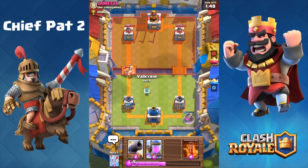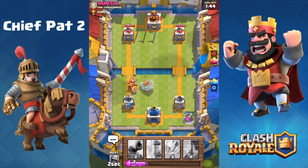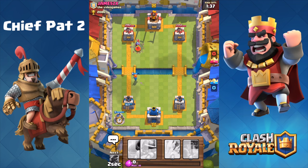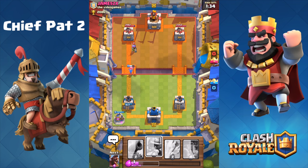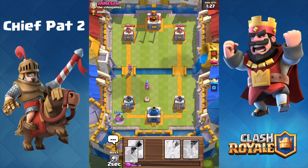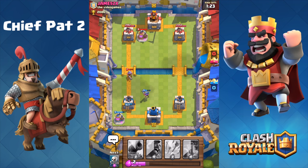Things are still looking okay. We can play our Valkyrie to kill these Barbarians — take a look at where I place it, trying to make sure that the Barbarians take as much tower damage as possible before putting that Valkyrie down. At this point I'm gonna play an aggressive Elixir Collector. By aggressive, I mean I'm playing it when I have almost no Elixir left besides the 5 I needed to play it. Of course, you can't really play too aggressive of an Elixir Collector.